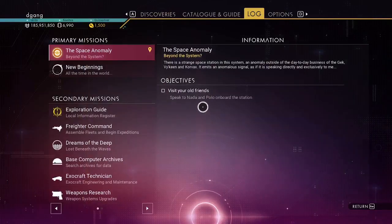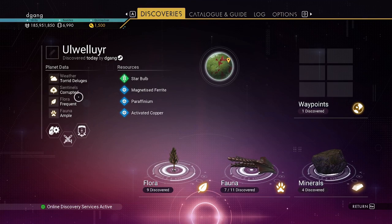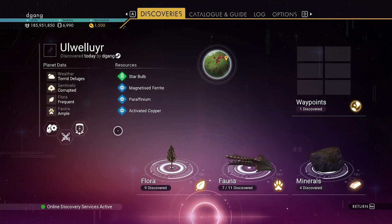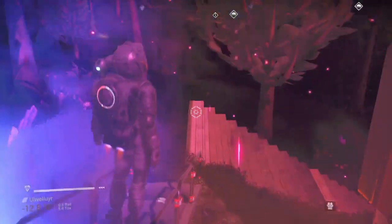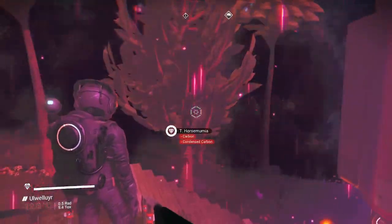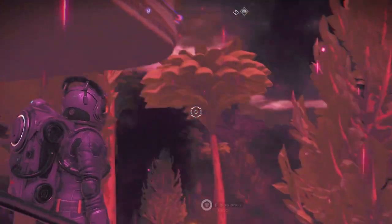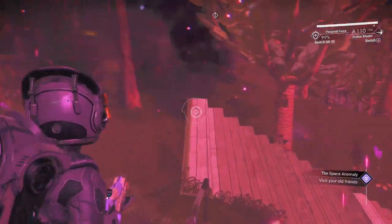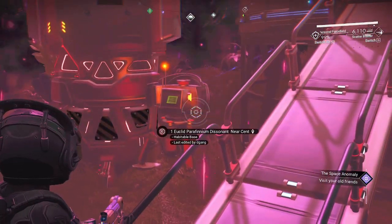The planet itself is a corrupted sentinel planet in a dissonant system, and it has gravitational storms. If you hit the spacebar your pack will make you go higher, which can be kind of fun. These balls just come up during the storms, but there are also creatures running around. Anyway, thank you for watching.